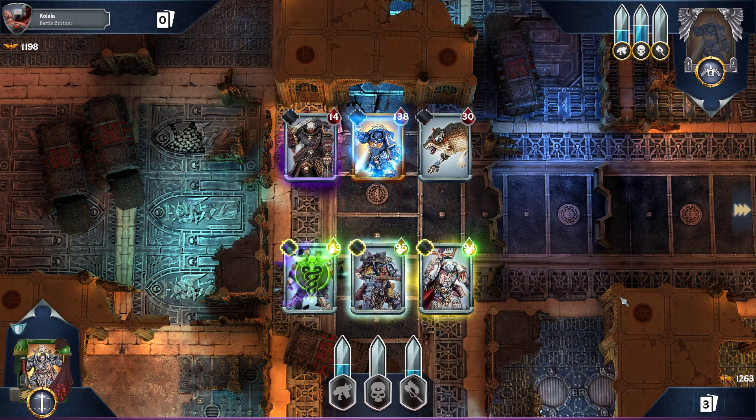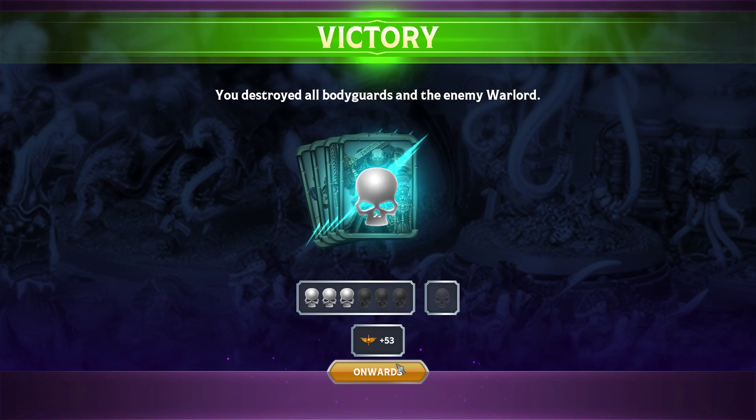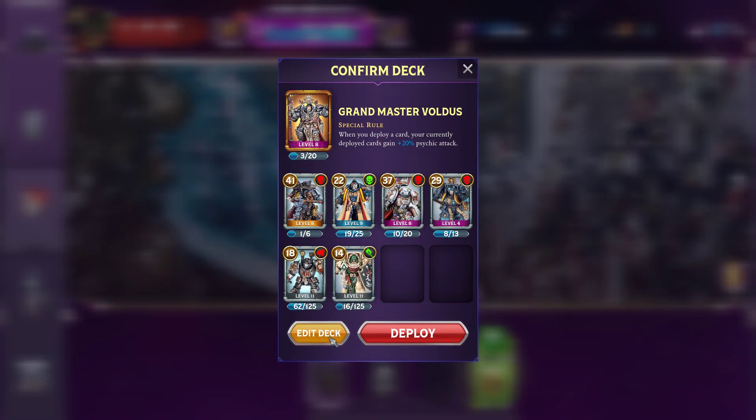The only non-Psyker I have in here is the 14-point Taunt, just because he's way too good to leave home without. Every time you have a Psyker on the board and then you play another friendly card, any Psykers you have on the board get plus 25% to their base Psychic attack.